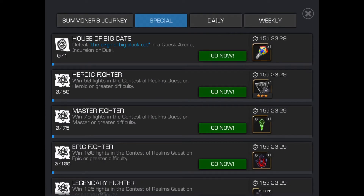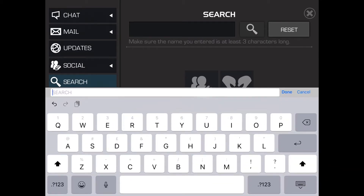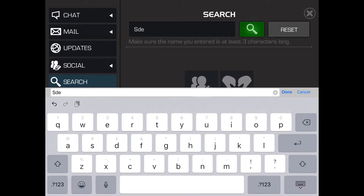Now today's clue: 'House of Big Cats' — the original big black cat. Who do we think this is? I personally think it's OG Black Panther. I did try Civil War Black Panther and that wasn't the right duel target, so let's find an original Black Panther.